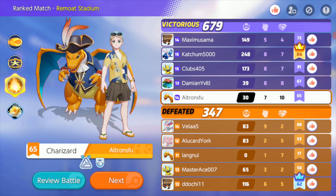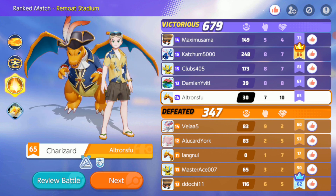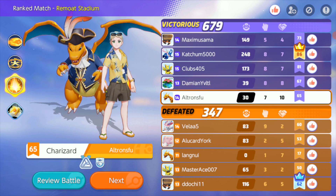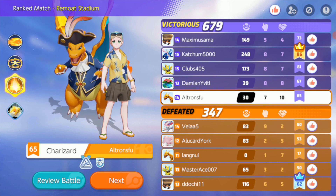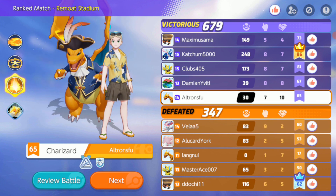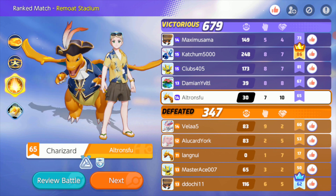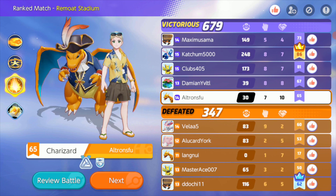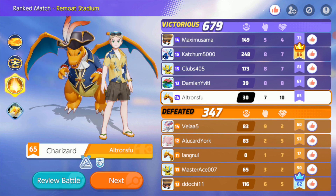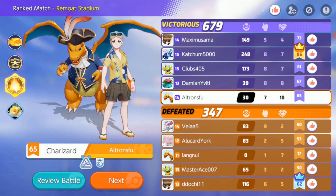If they were attacking Zapdos at the end and it was just one or two people contesting, I probably would have left and gone to help defend Zapdos — especially since I had my ult. Charizard's ult is one of the best for securing Zapdos. Though I didn't have as many kills as the rest, I did have more assists. Curious to see what the damage was, but we won — we'll move on to the next.